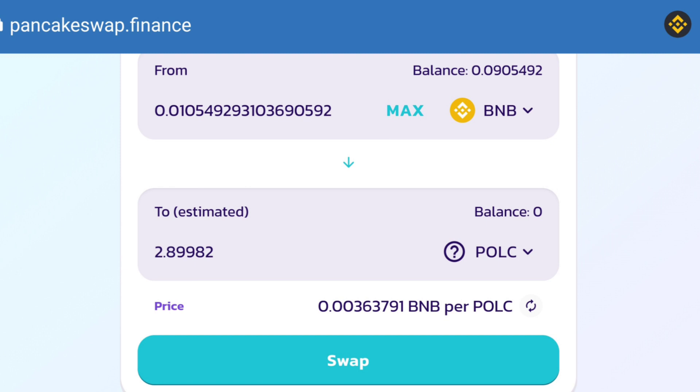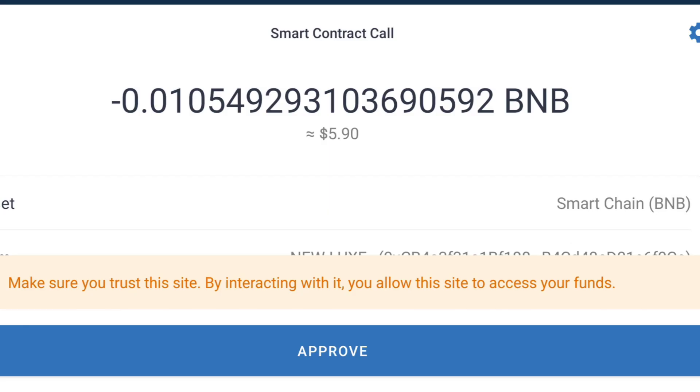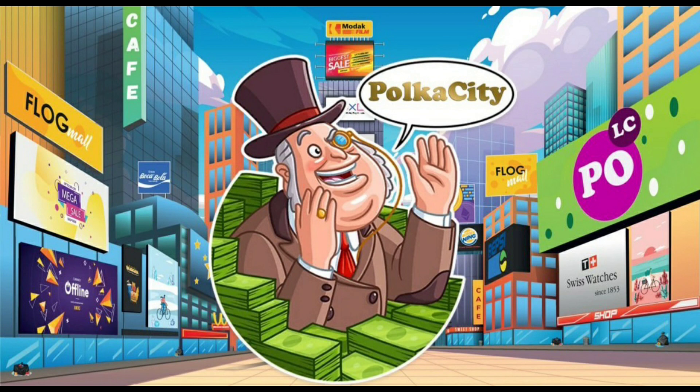Go ahead and choose the amount of BNB that you want to swap for Polk tokens and you will see how many you will get right here. Then press swap. Once you press swap, you will need to confirm the swap — you will see this — and if you scroll down you will see where you can approve the swap. Go ahead and click approve. Once you approve, you will see that the transaction has been submitted and you have successfully purchased the Polk token from Polka City.